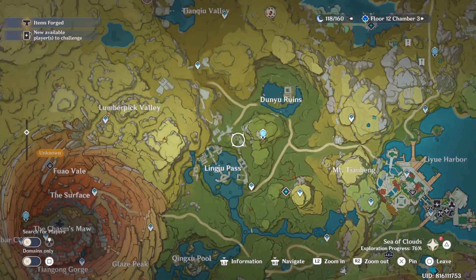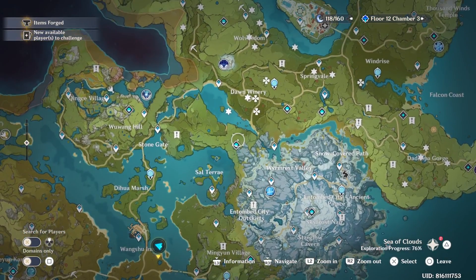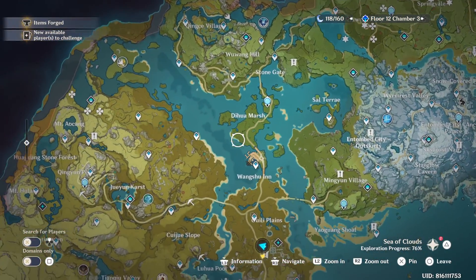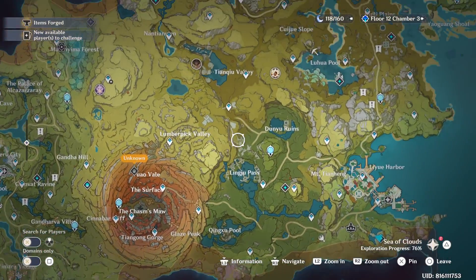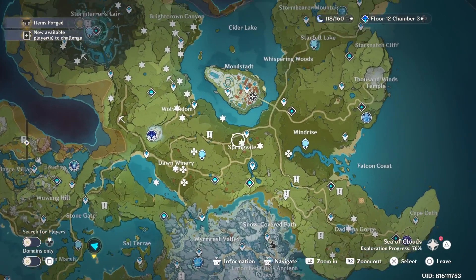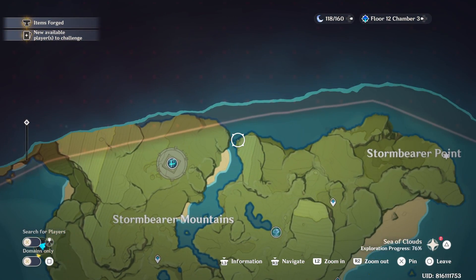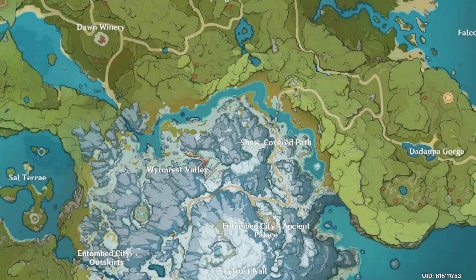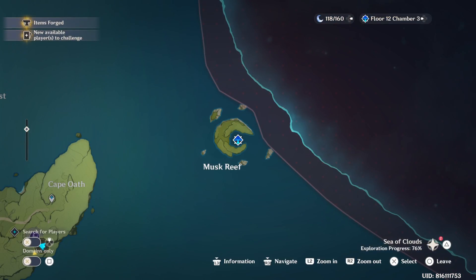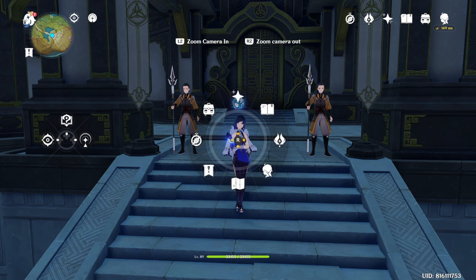Collect the oculi — Anemoculus, Electroculus, whatever oculus is in Sumeru — get keys and open shrines. There are a lot of primogems there. Also look for secret chests; there are a lot of precious secret chests. And the Spiral Abyss — if you can clear it, you get lots of primos every rotation.